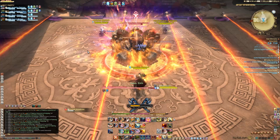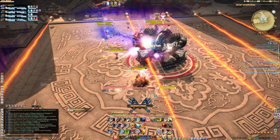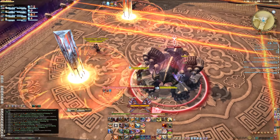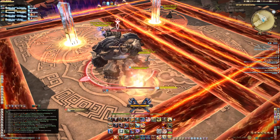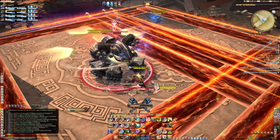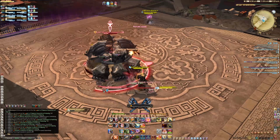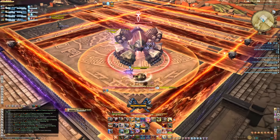The second boss introduces a different kind of line AoE. It starts out as tiny little lasers, and then spawns larger bumpers underneath it, so try to avoid that. He also uses soak towers — someone needs to stand in those. He also uses a soak circle, so everyone stack up when you see the circle. Also, keep your eye out for his ground AoE.